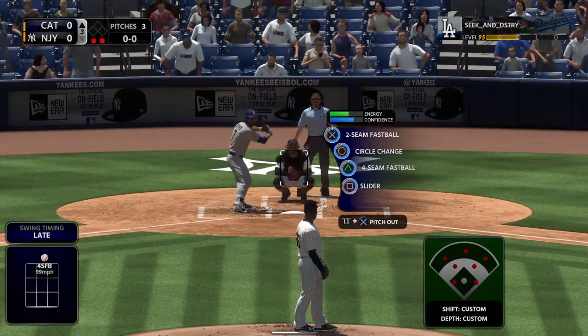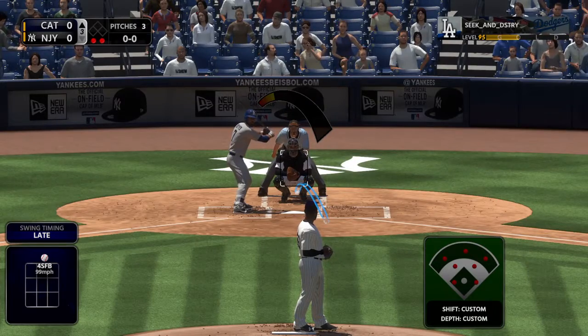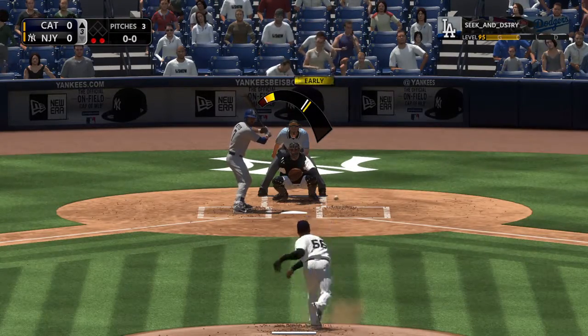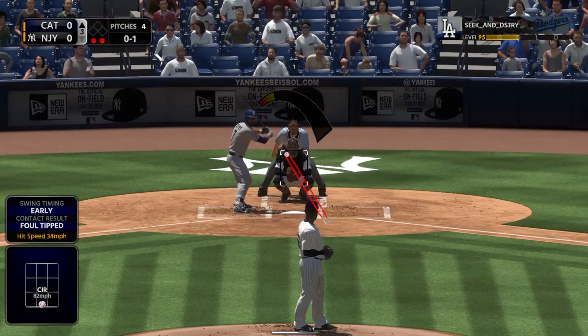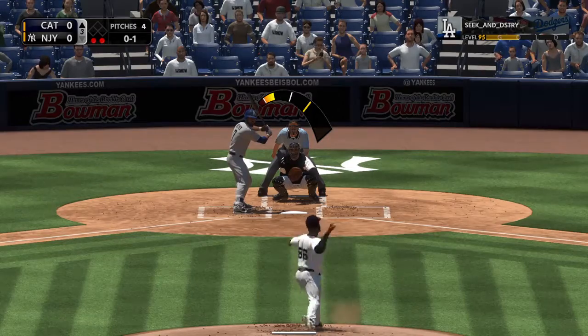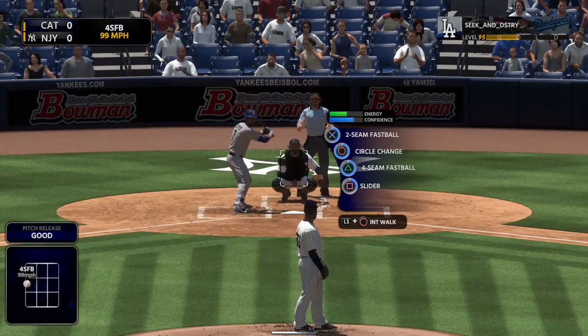A second appearance here, he grounded out to start the ball game. Ready to deliver, here's the first pitch — weakly on the ground. The 0 and 1 delivery, looking at straight — a fastball that catches the inside corner.